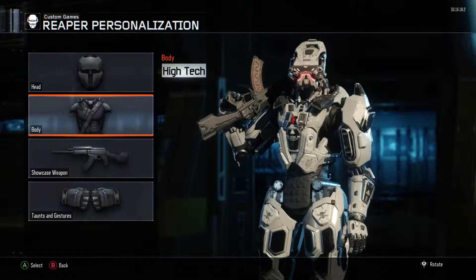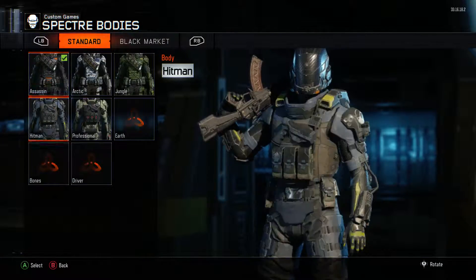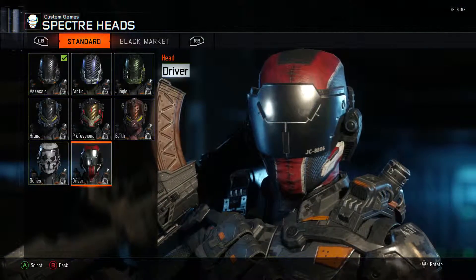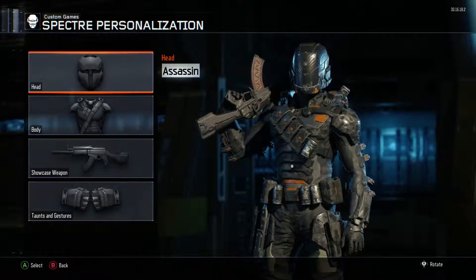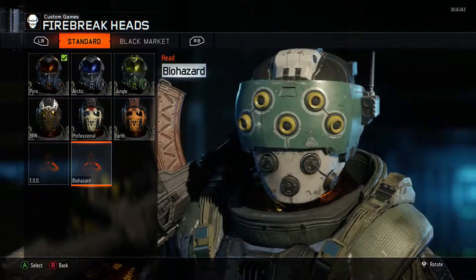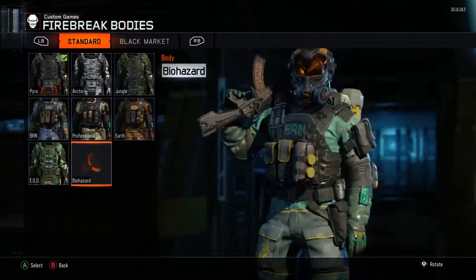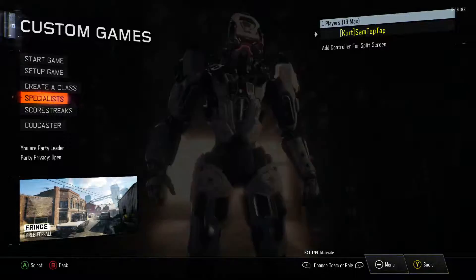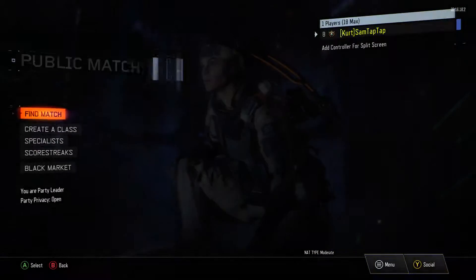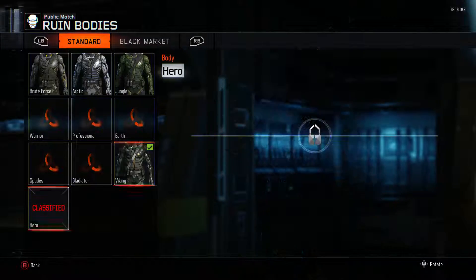I'm gonna be trying to go for all of these — I want to get that golden camo and all that kind of stuff, so I'm gonna try and complete all of these specialist camos, head and body, to get that classified camo. Anyway guys, that's pretty much all there is to show you. Thank you all so much for watching — if you learned something, go ahead and leave a like. Peace!